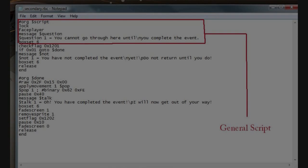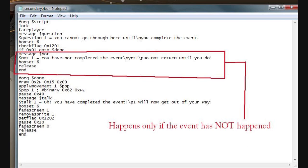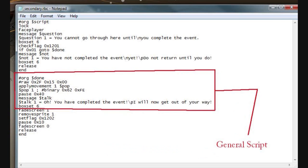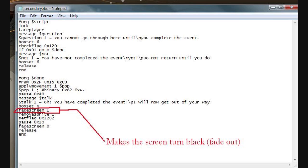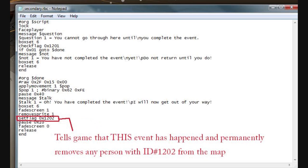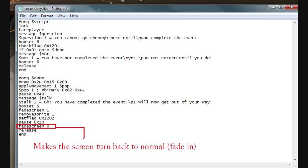Let's go over that again. The general script portion runs first. The CheckFlag part checks if the event has already happened — if it has, it goes to offset done. The next section only runs if the event hasn't happened yet, and the section after that only runs if it has. FadeScreen turns the screen black, RemoveSprite makes person number 1 disappear, and the flag tells the game the event happened so it won't happen again. If a person on the map has ID 1202, they will disappear completely after this flag is set. Finally, a pause and FadeScreen brings the screen back to normal.